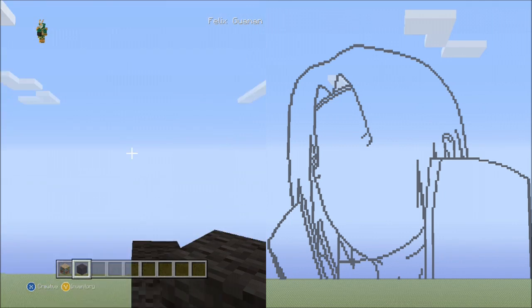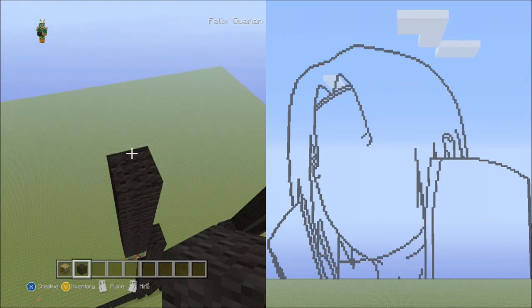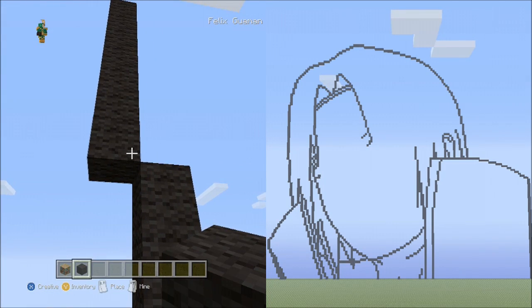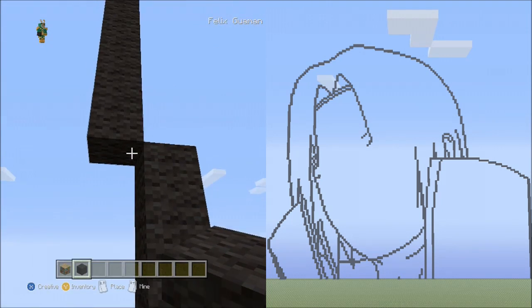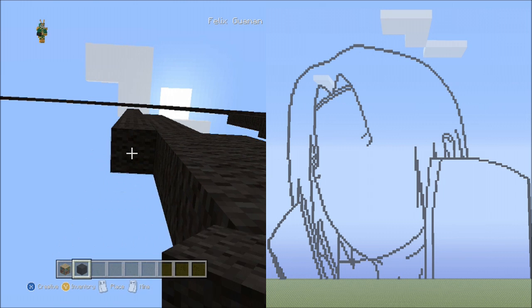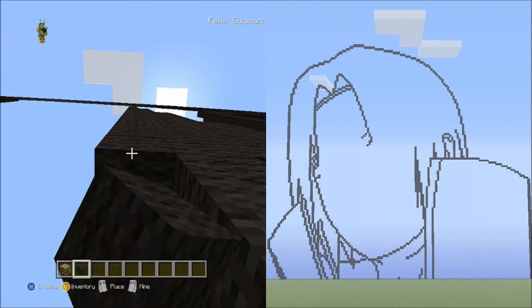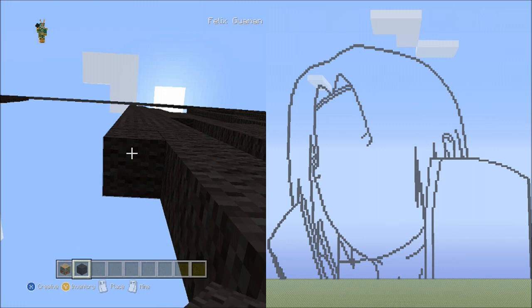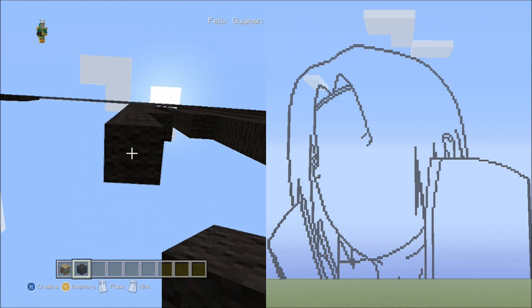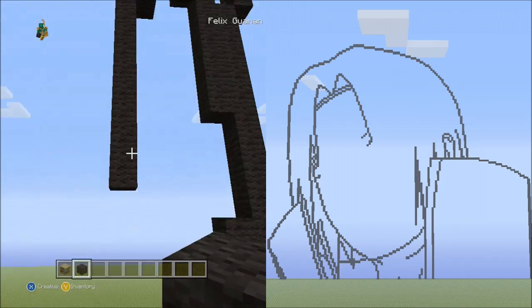From this block place 7 blocks going up on the left side, fly down and delete that. Underneath it place 34 blocks going down: set 1 (1–10), set 2 (1–10), set 3 (1–10), then 1 through 4 for 34 total.